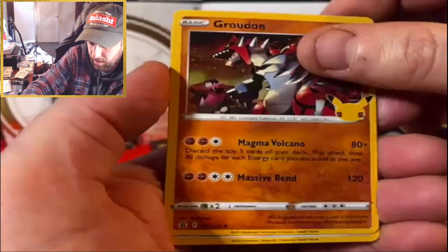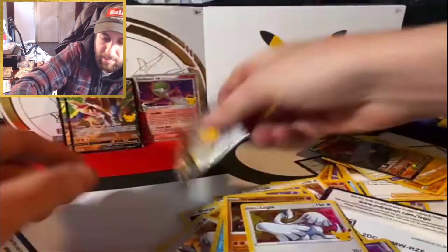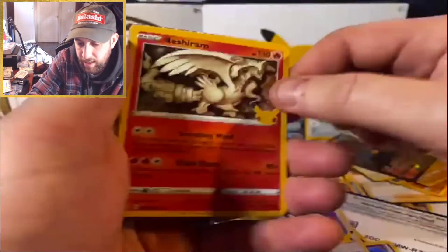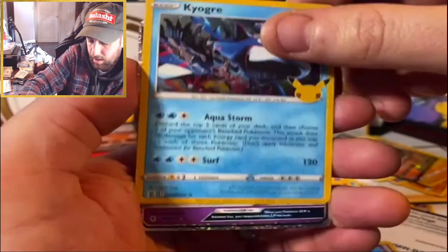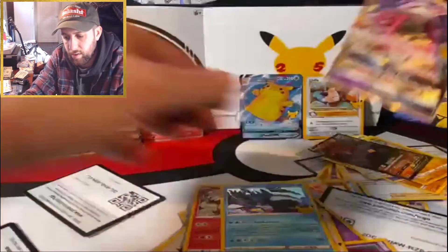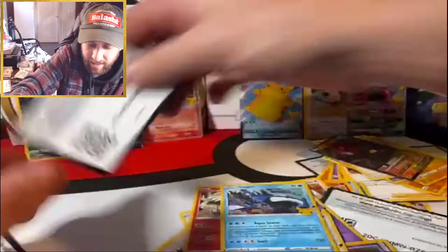The ratio in this lunchbox was definitely worth it. Lugia and another Zacian V. All right, last pack — I might have used all the luck here. It was cool to pull those cards, I just wish they weren't duplicates because there are so many I still need. Kyogre, a Tapu Lele, and a Pikachu. I have the Tapu Lele already too, so that's three duplicates. Can't get mad though.